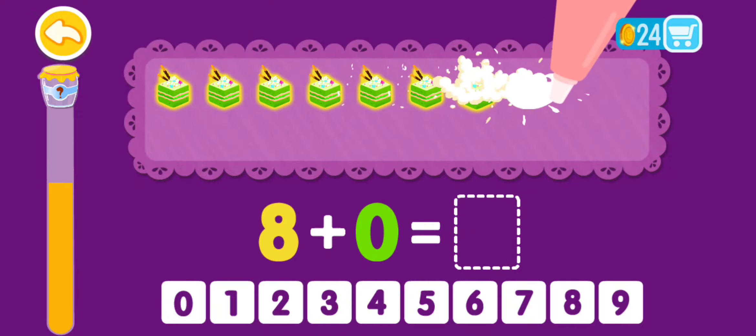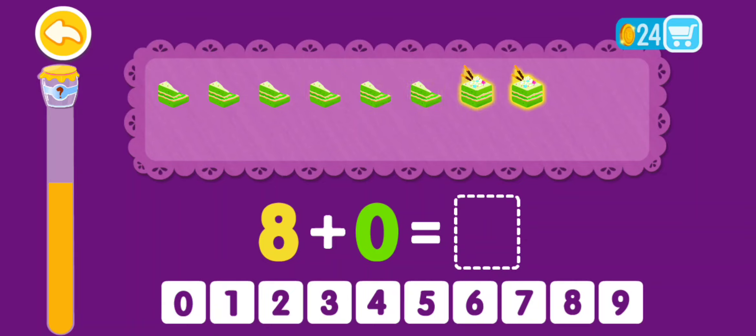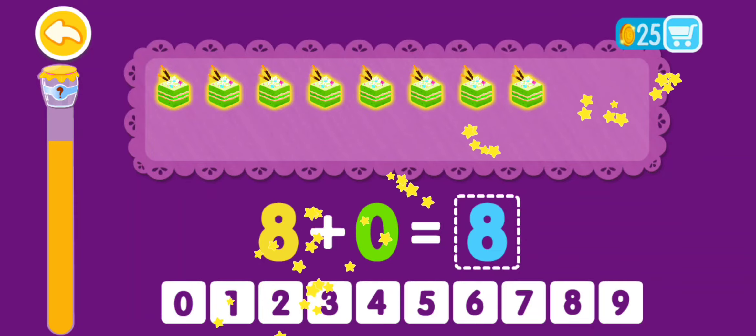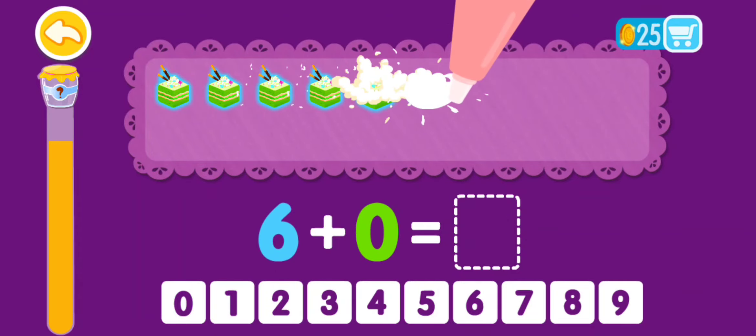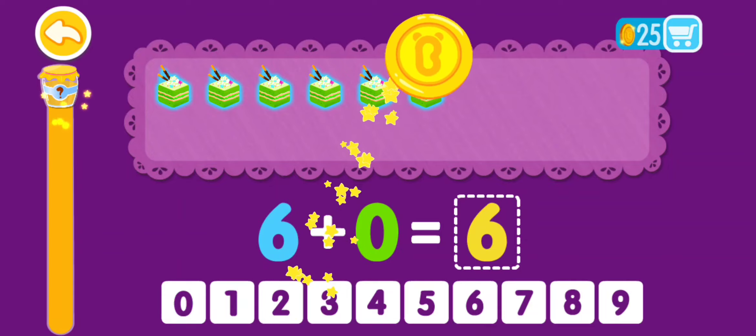8 plus 0 equals 1, 2, 3, 4, 5, 6, 7, 8. 8 plus 0 equals 8. You are the best! 6 plus 0 equals 1, 2, 3, 4, 5, 6. 6 plus 0 equals 6. That was awesome!